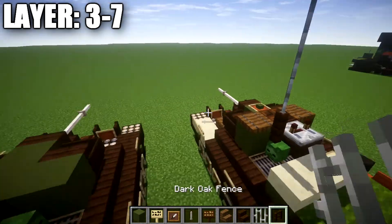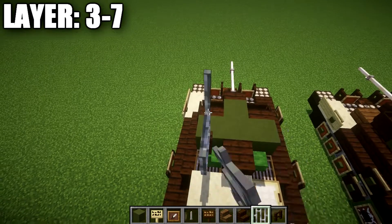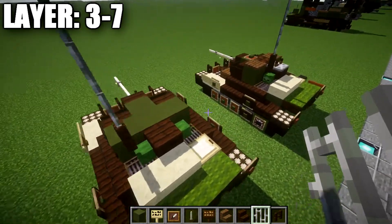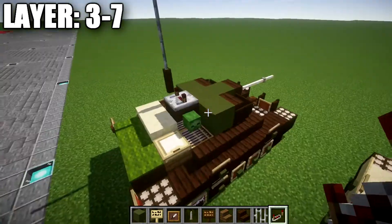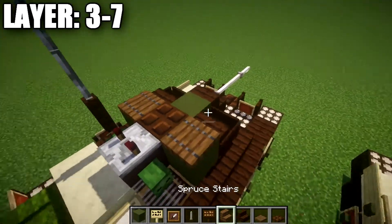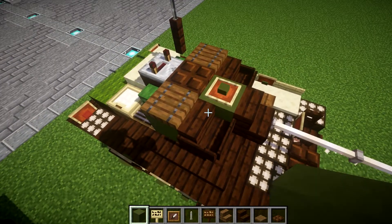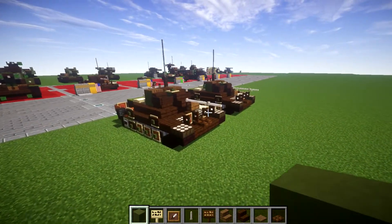For the top of the turret we're going to place a dark oak fence post on top of the left zombie head, then one, two, and three iron bars going up for the radio antenna. We're going to place a redstone comparator on top of the narrow brick upside-down stair, a dark oak upside-down stair, a dark oak trapdoor in front of it, spruce wood trapdoors on both sides, and then an item frame on top of the green terracotta block with a green terracotta block in the item frame. That wraps up the M22 Locust design.